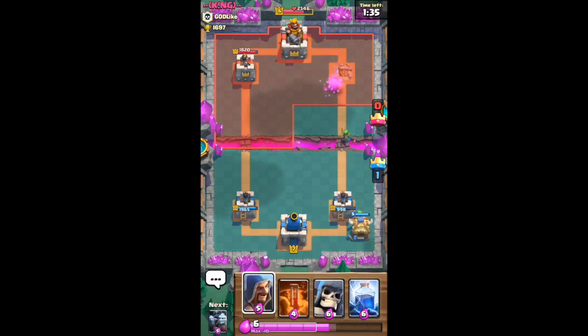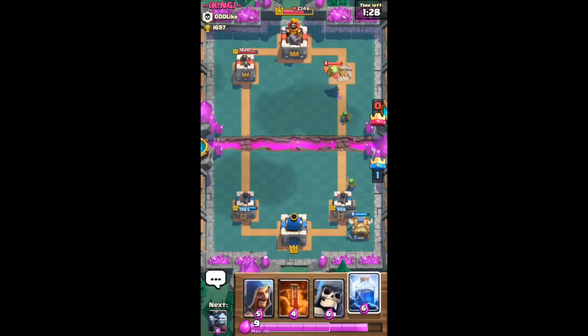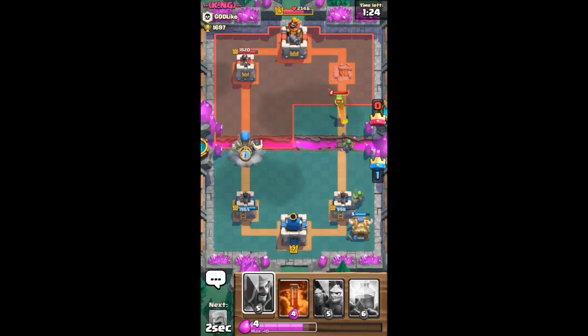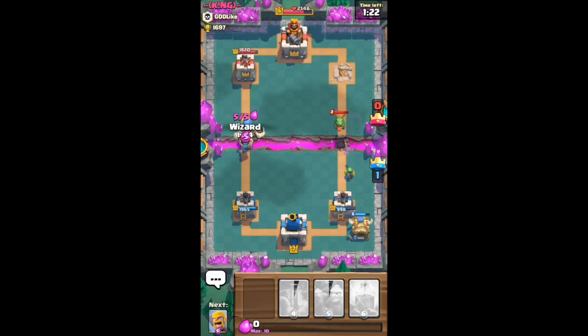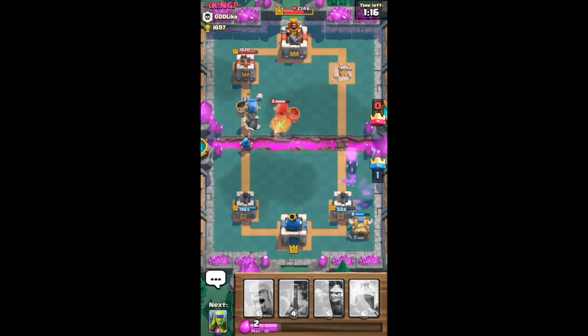We had that good push. Let's put down another goblin hut. I'm going to do a giant skeleton with the wizard. Let's get to full elixir - I was going to lightning that but I can't. Let's put our giant skeleton up there and put down our wizard right behind the giant skeleton. He put down his giant skeleton too - both the same level, that's basically a draw.